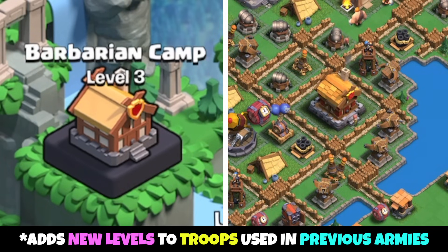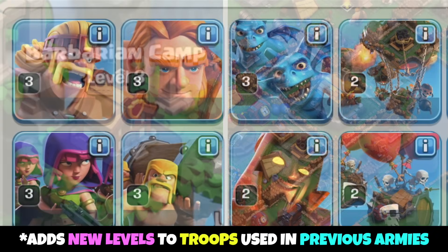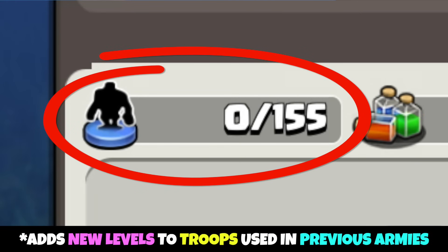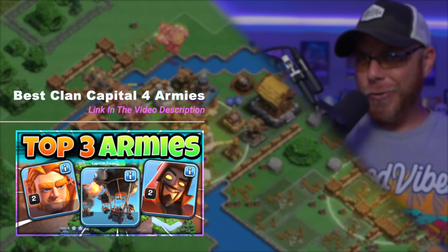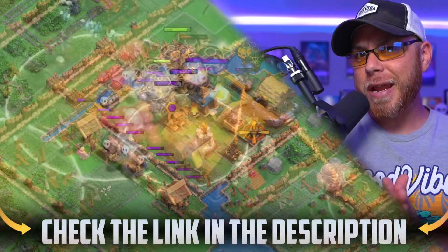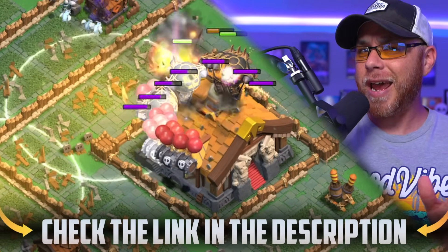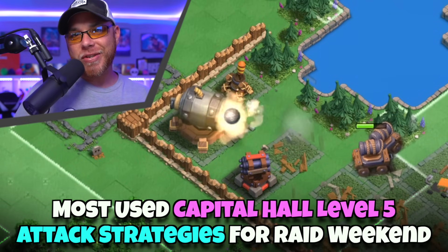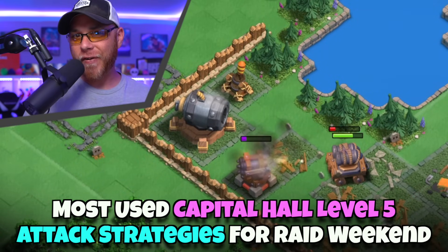The Barbarian Camp District was upgraded to Level 3 to include all of its troops and more camp housing space. Now if you caught our video last week, you got to see the Super Giant, Super Wizard, and the brand new Rocket Balloon in action destroying bases at Capital Hall Level 4. So today we're going to take a look at the most used attack strategies here at Capital Hall Level 5.